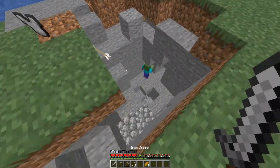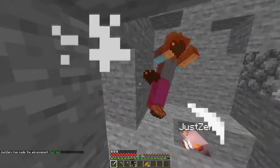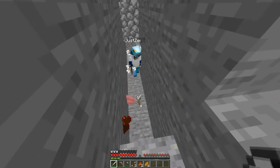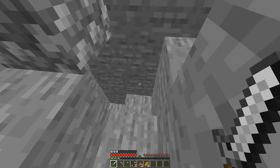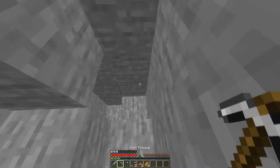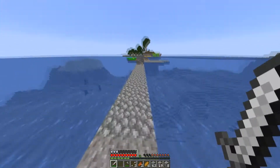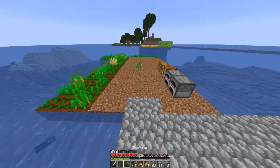There's a zombie right there — and a skeleton. Boom, so much easier now. Bro, what are your hearts? One and a half. You gotta stop getting so close to dying. I think I might invest some of this coal into torches. Yeah, that's a smart idea.